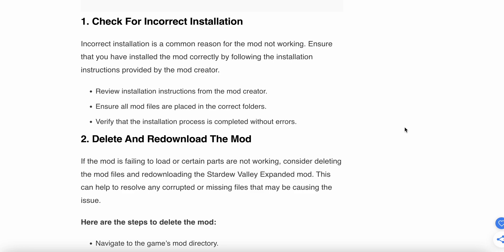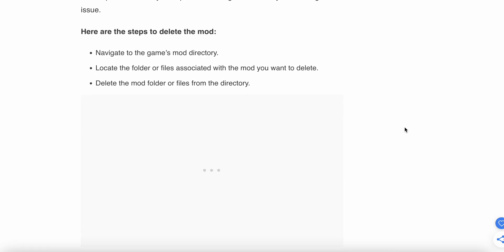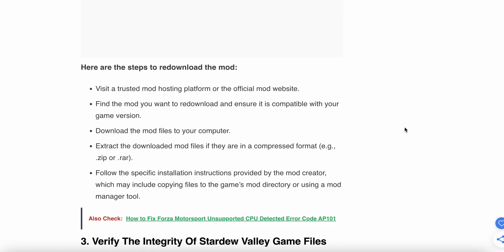The second step is to delete and re-download the mod. Sometimes the mod fails to load and certain parts are not working. Consider deleting the mod files and re-downloading Stardew Valley Expanded. This can help resolve any corrupted or missing files. Navigate to the game mod directory, locate the folder or files associated with the mod, and delete the mod folder or file.